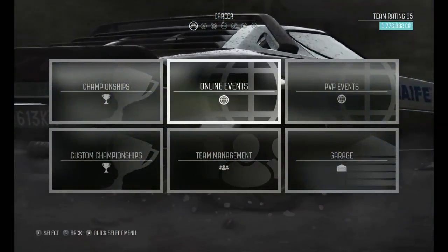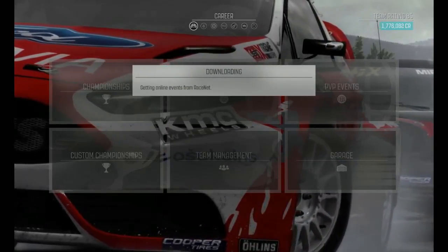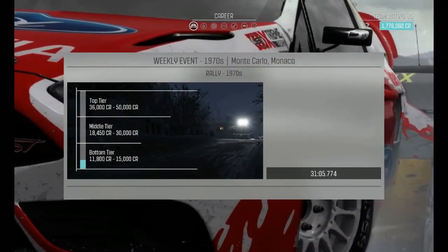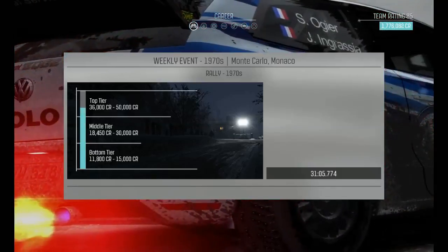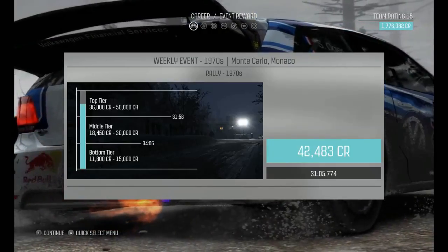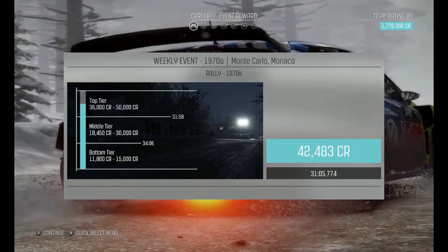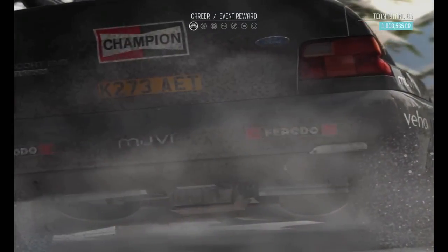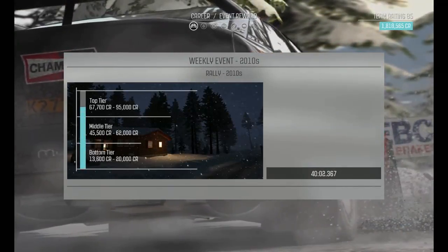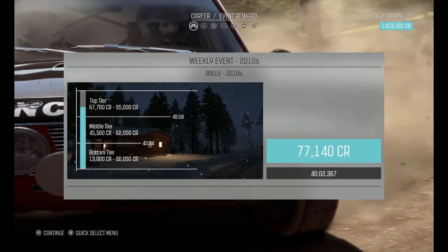Hi everyone, welcome back to My Dirt Rally. I'm just going to look at the results for July week 1 and see how we went. In the 1970s Fiat Abarth in Monte Carlo, we ended up in the top tier, which was good — 42,500 credits. And in the second one in Sweden, again in the top tier, 77,000. Brilliant. That's going to add to the bank.